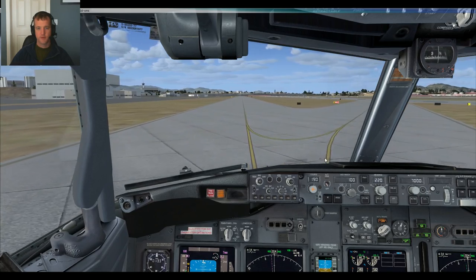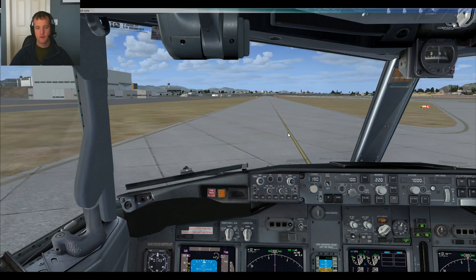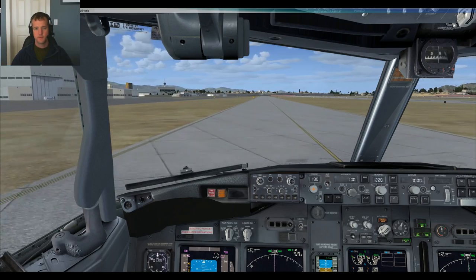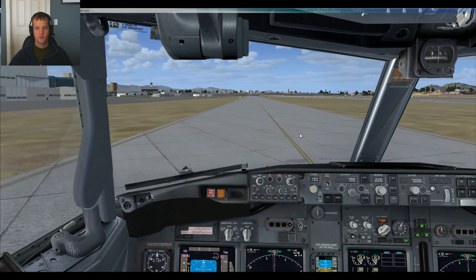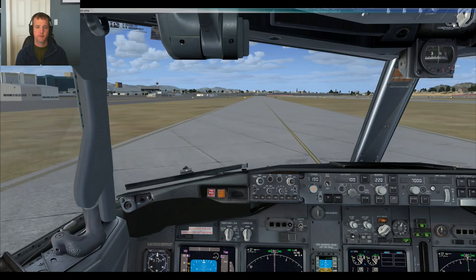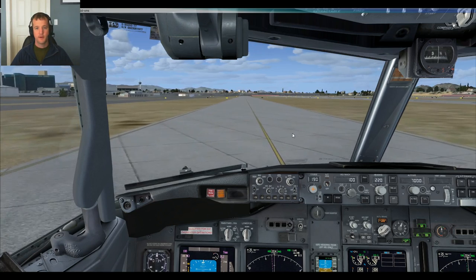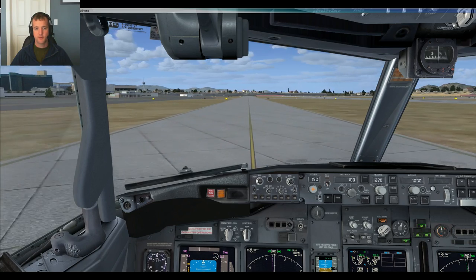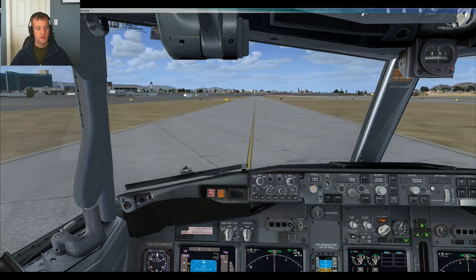Some ground friction issues here. Las Vegas has ASDE-X, which means we can squawk Mode Charlie on all the taxiways. It's basically ground radar so they can see all the call signs on their scope — it's what they have in the real world. It's actually super cool. Other airports you wouldn't bother, but here we do.